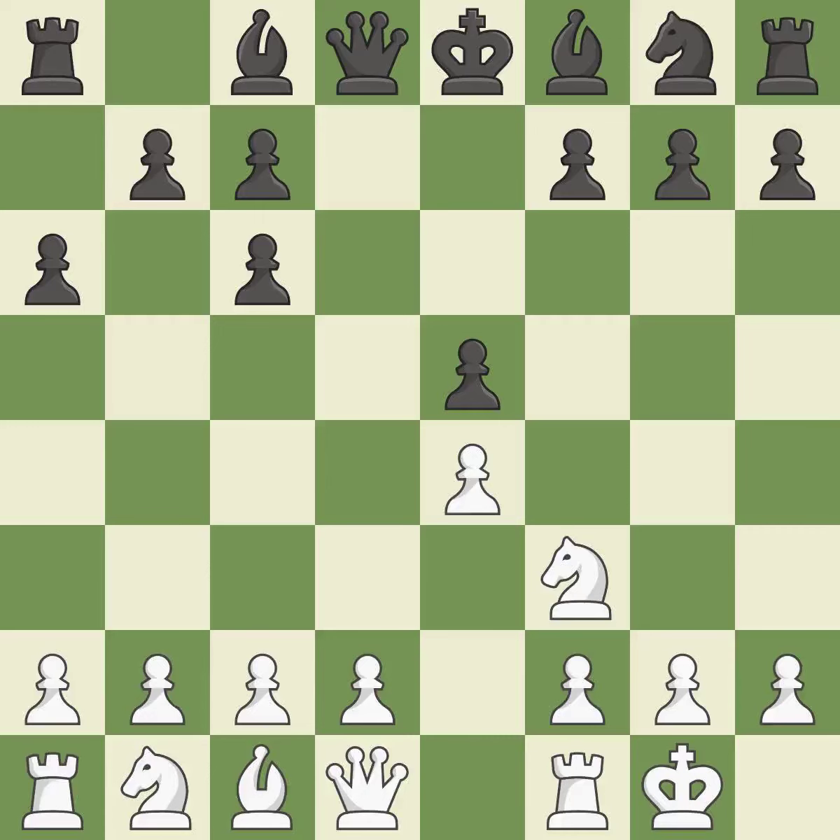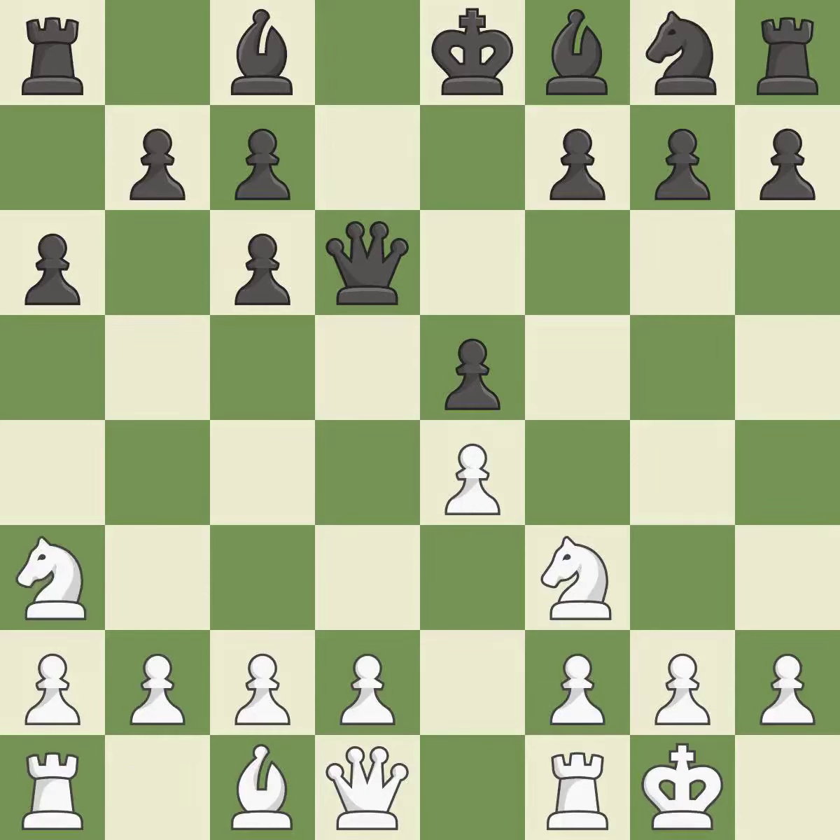Castling gets the king out of the center and activates the rook. Qd6 develops the queen and defends the e5 pawn. By doing this, a knight moves out of its beginning square and into the action. It is the final book action — there were worse moves, but also something much better. It is an inaccuracy.